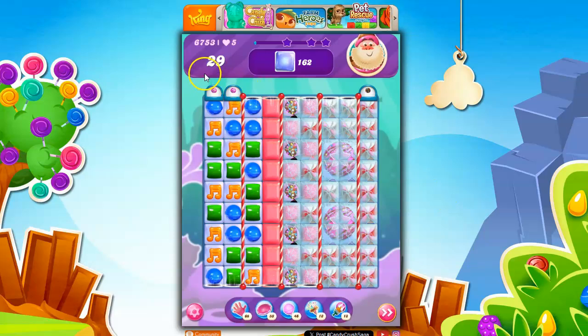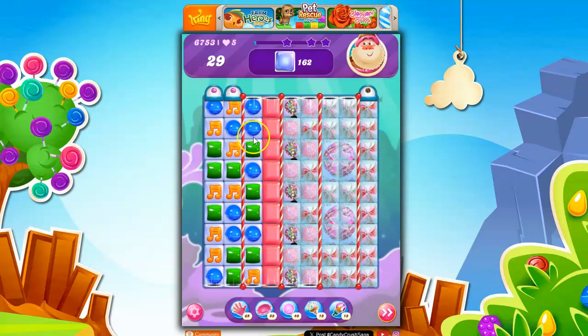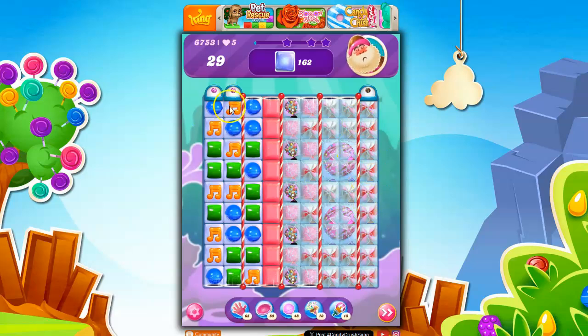This is a hard level where we have 29 moves to clear out 162 jelly. It looks like we've got portals that probably connect to here, and then these connect to here, and then these connect to here. And then nothing connects. It's like this is the top and this is the bottom, and look at how difficult it's going to be to get over here.